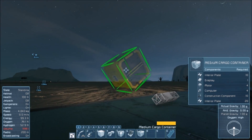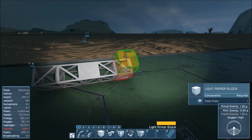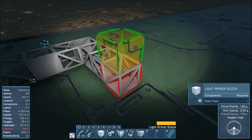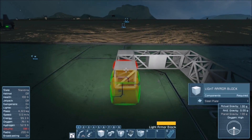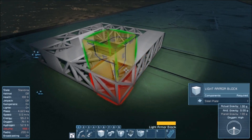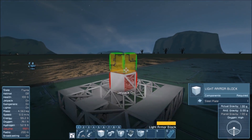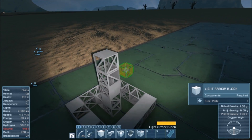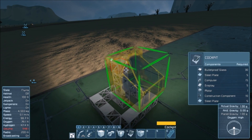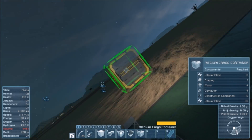Let's try a medium one for now. We'll start with a base of just a 5x5x5 — this is just to keep the thing from tipping over while we're working on it. We're going to go two medium cargo containers, one on top of the other.